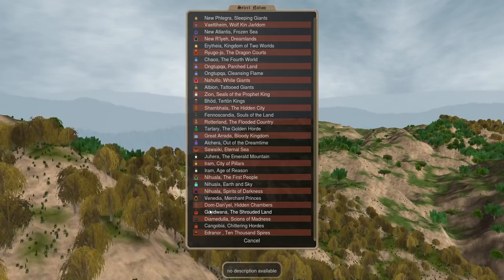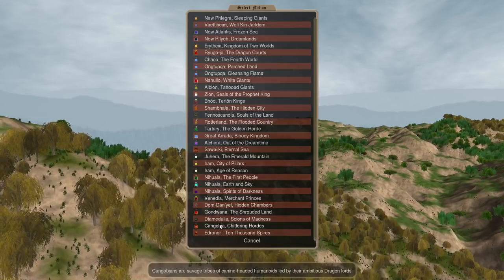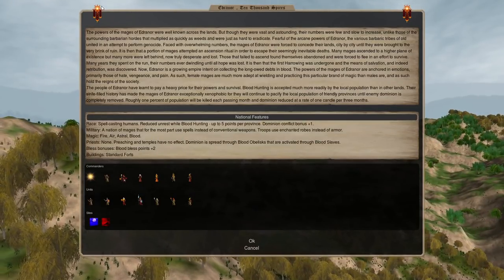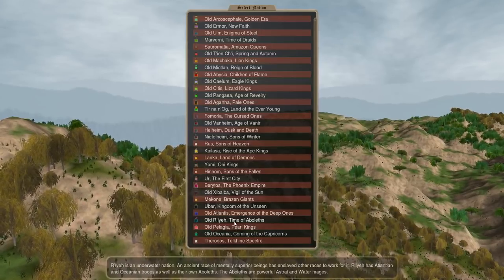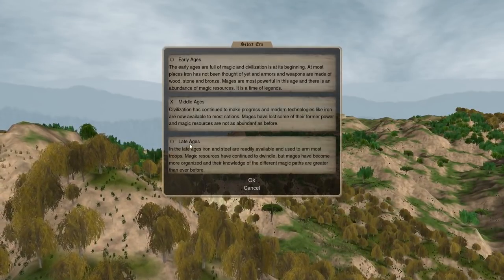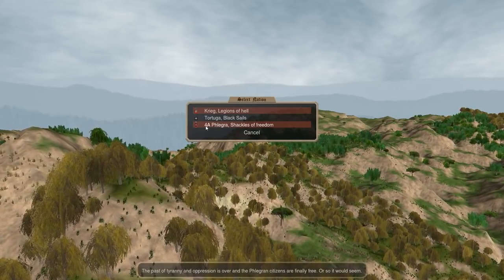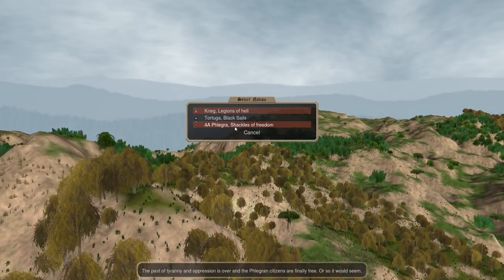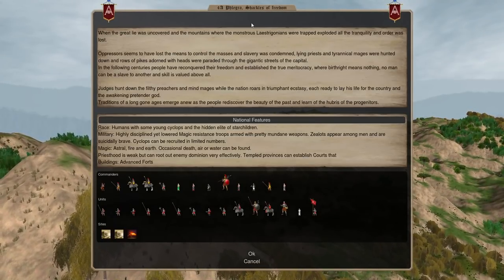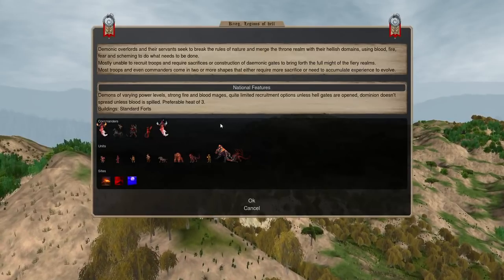There's a bunch of other nations too. I think some of these are from the Confluence mod by Executor - you can check those out. There are also some nations from the Fourth Age, which is a mod pack that Tired Tellteller and some others are working on.